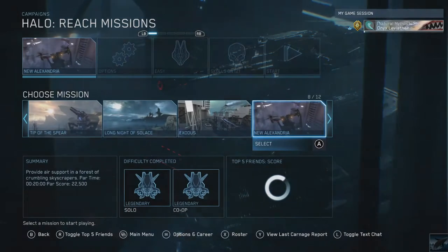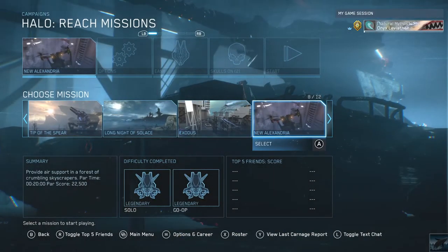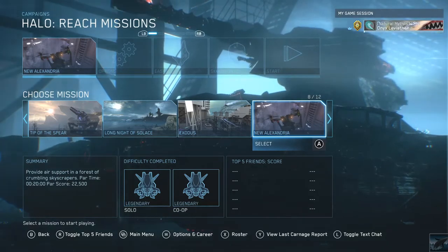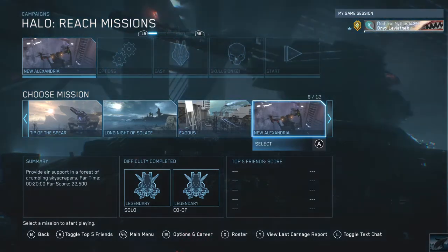Hey guys, how are you today? We're gonna do the 'We're Gonna Need a Bigger Ship' achievement, which requires that you fly a pelican and a phantom in Halo Reach, and you might wonder how we're gonna do that.